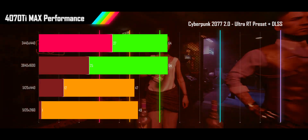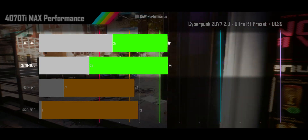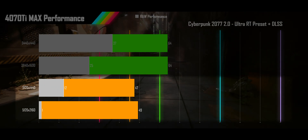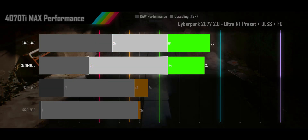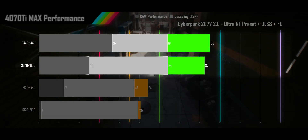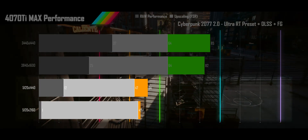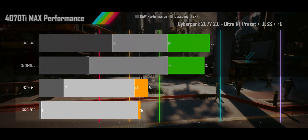Turning on DLSS changes everything, getting both the 1440p and 1600p alt-wides over 60fps, and the super alt-wide and the 2160p alt-wides are now getting a reasonably acceptable performance level. Turning on frame generation gives the 1440p and 1600p alt-wides additional smoothness, but only a 33% gain in fps. The super alt-wide and 2160p alt-wide are seeing almost no gains from frame gen, as they have no extra resources to spare for the tech.